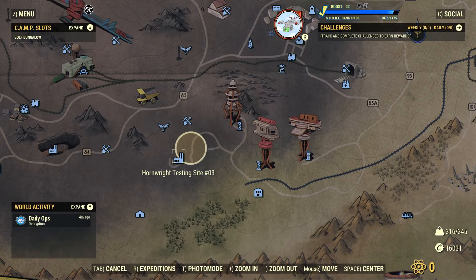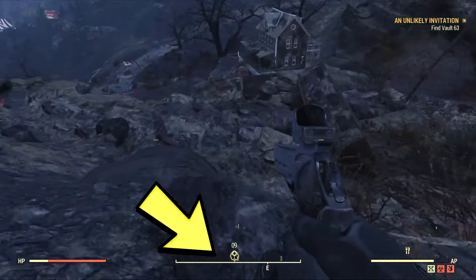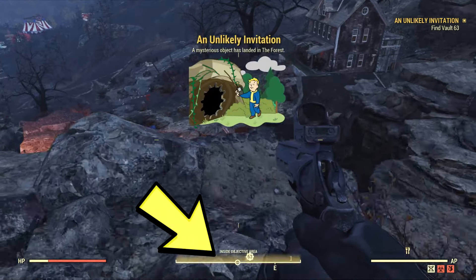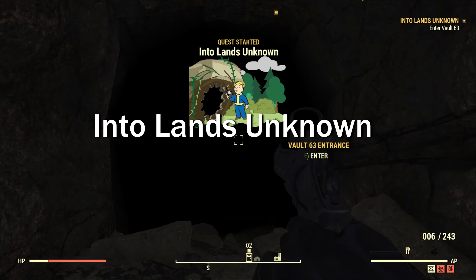Finding the vault is pretty easy. Once you're inside the objective location, look at your compass at the bottom center of your screen and follow the dot until you reach the location to successfully complete this quest. Upon completion you'll be rewarded with the Burn Pip-Boy skin.